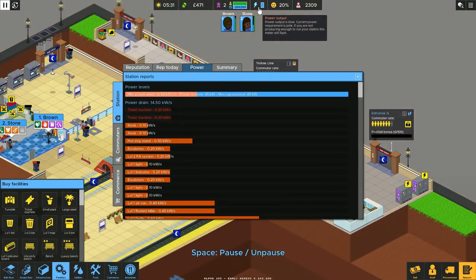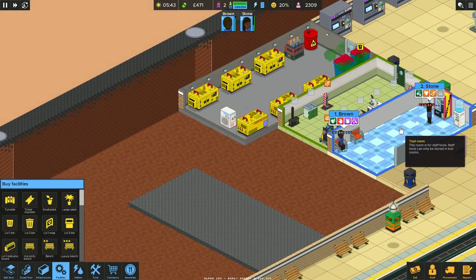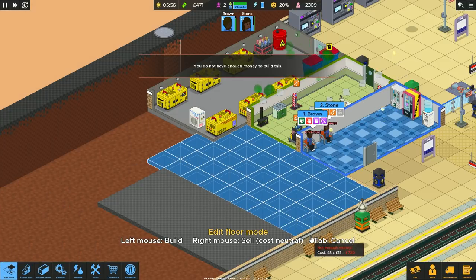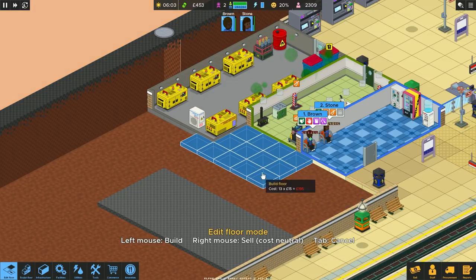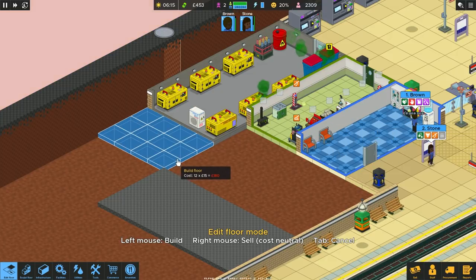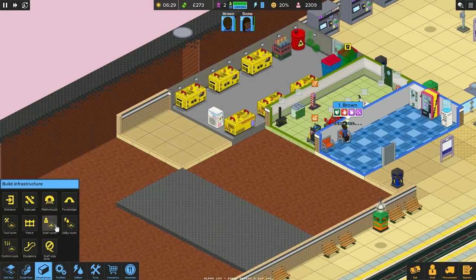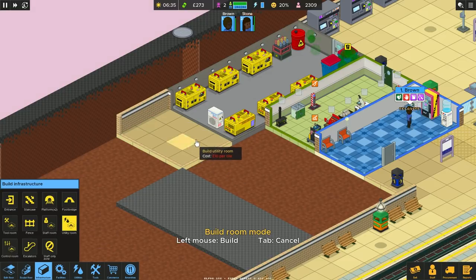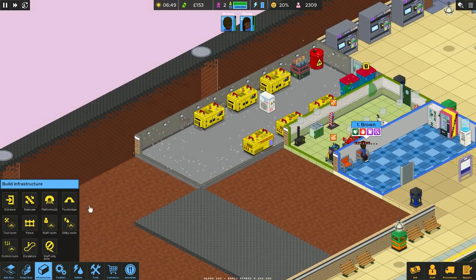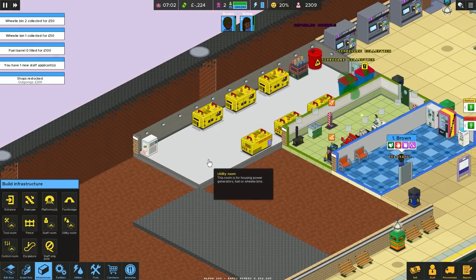My worry is that we don't have the power. We have a good reserve but not necessarily all the power space. So what I'm thinking is the staff room and tool room seem to be doing fine, and I'm tempted to have the power room go around the back there. Let's increase it and open that room up a little. Utility room — there we go. Let's put that one there in the space with two there. We're open.